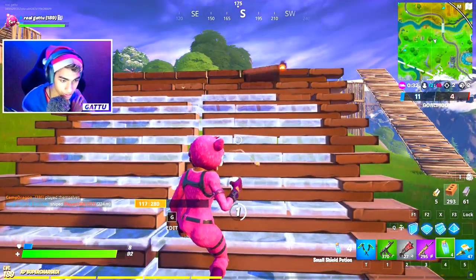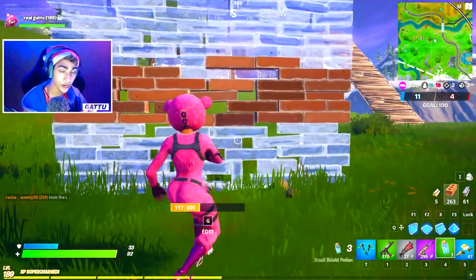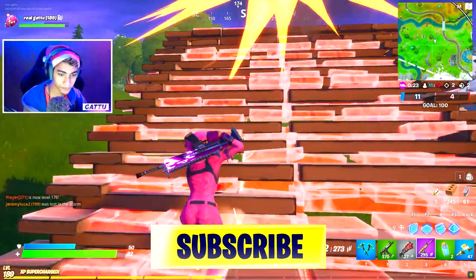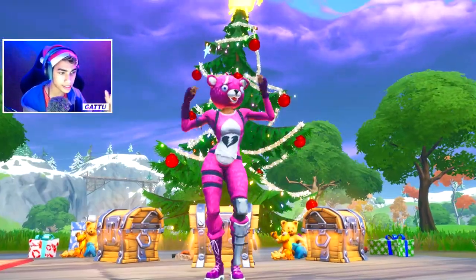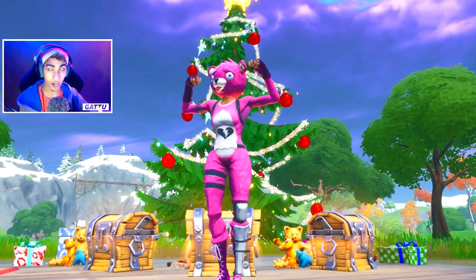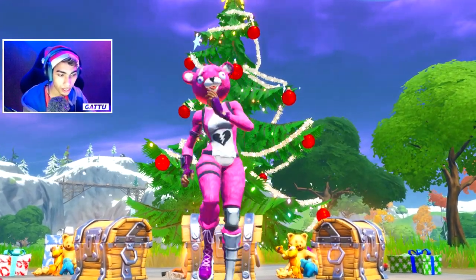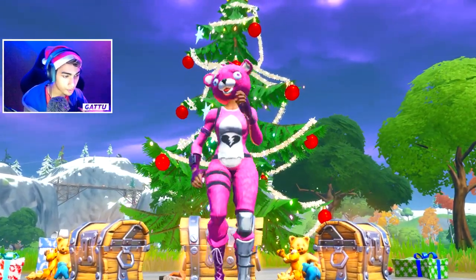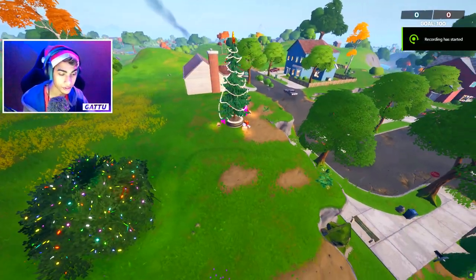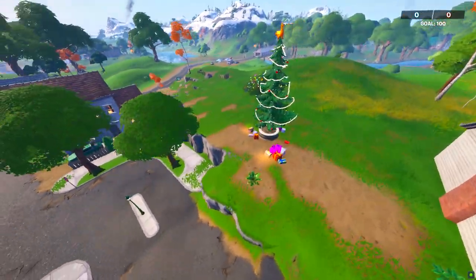Moving to the next challenge — dance at holiday trees in different named locations. We've got to go ahead and dance in five different places and once you do that we get an emoticon called the Bundle Of emoticon. These trees can be found at any major POI — there's going to be one big single tree at each named location, so just dance in front of it.